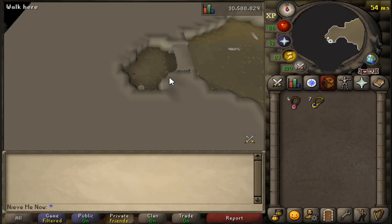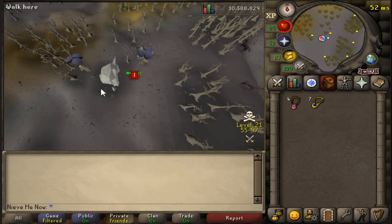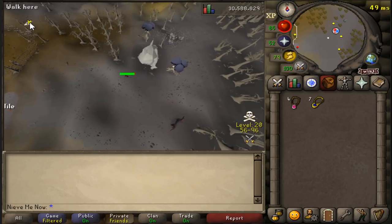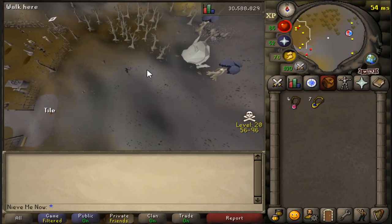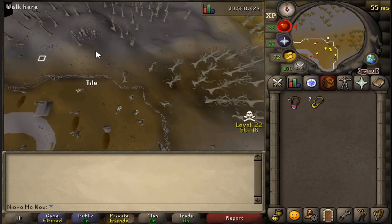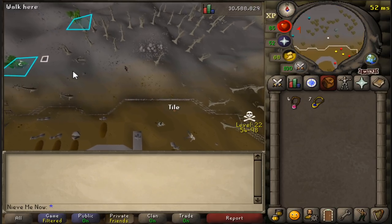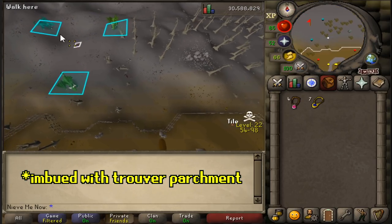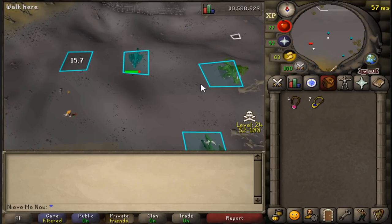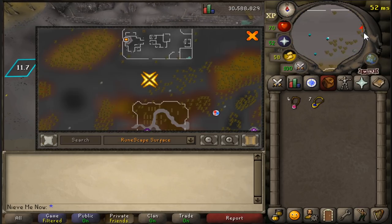The next spot is the one I'll be using throughout this video. I'll use the games necklace to teleport to the Corporeal Beast, then run west to where we'll be killing the green dragons. This spot is above level 20 wild, so you can be risking untradeables, which is why I don't recommend bringing them unless imbued. This spot is pretty good since we'll be able to PK a lot more people here and there are at least five or six green dragon spawns.